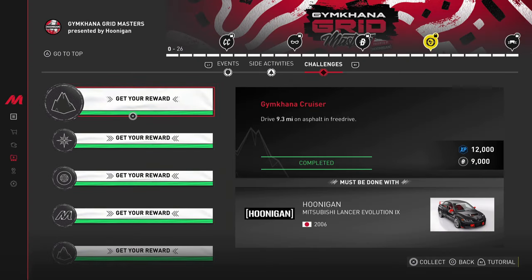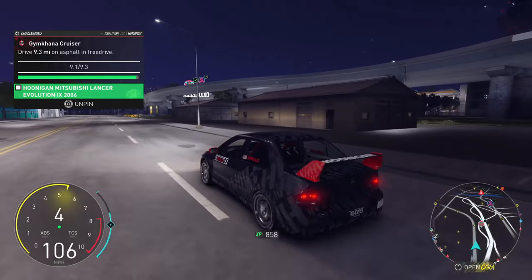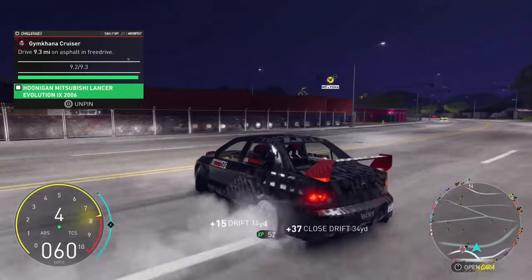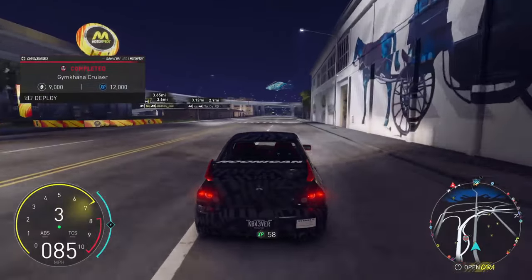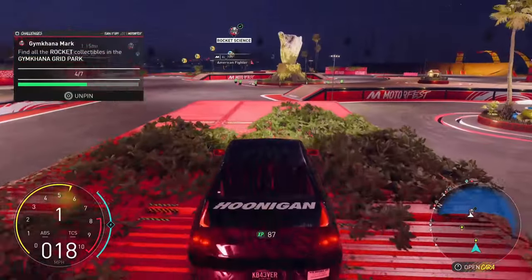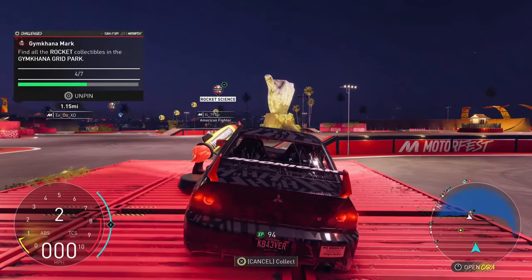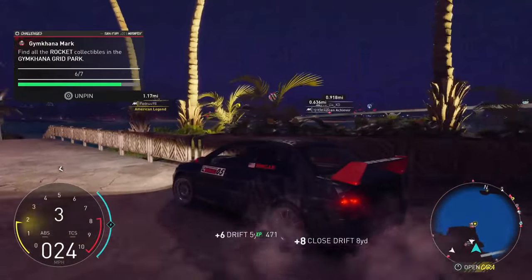Drive 9.3 miles on asphalt. This challenge is most likely going to be fairly simple. When doing this with the Evolution 9, you can also go after all of the rocket collectibles in the Gymkhana Grid Park — probably the easiest collectible task out of every single playlist.